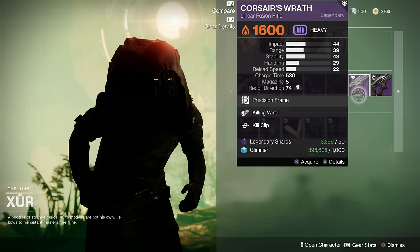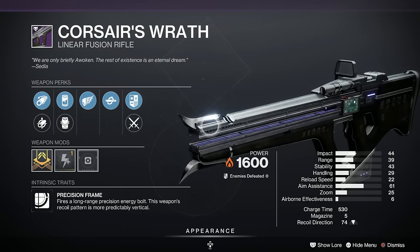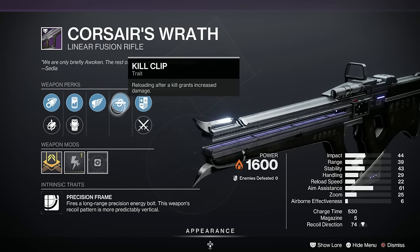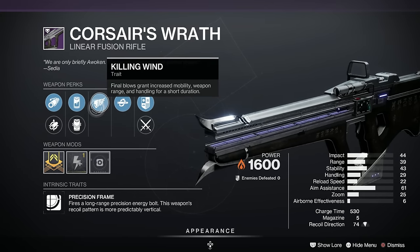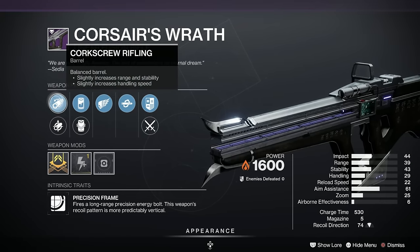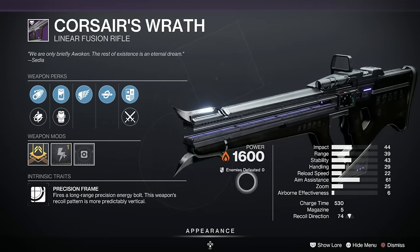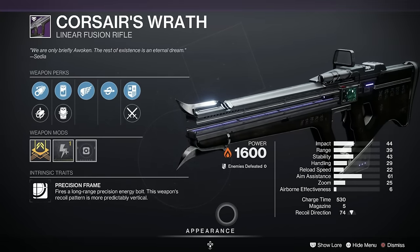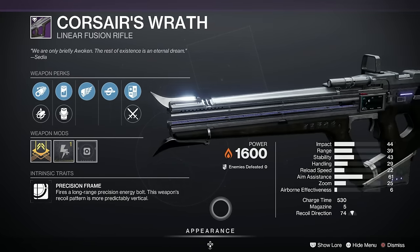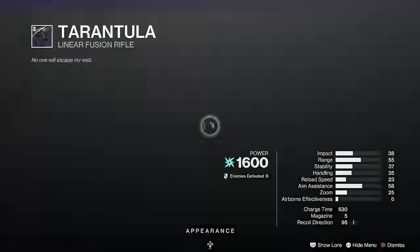What you really want on it is Volt Shot. Now this — this is the pick of the week — the Corsair's Wrath Linear Fusion Rifle. I love this fusion, it's great. It's a Precision Frame Linear Fusion and it's just brilliant and fun to use. We've got Kill Clip and Killing Wind on it, which is a corker. Liquid Coils, Projection Fuse, Smallbore or Corkscrew Rifling, and a Charge Time Masterwork. It's an A on LightGG and I think it's going to end up being an S by the time Xur zips off before Reset on Tuesday.